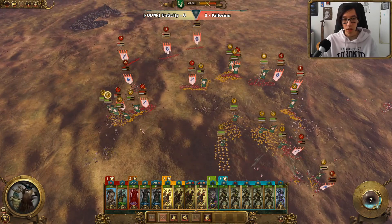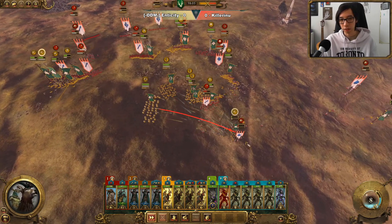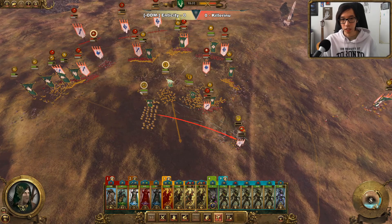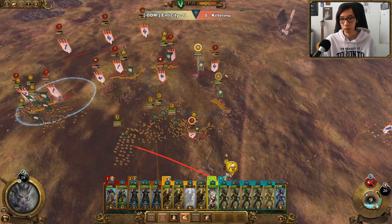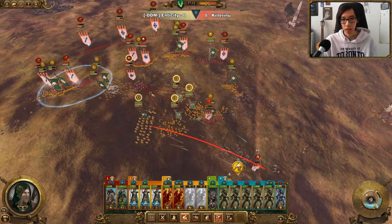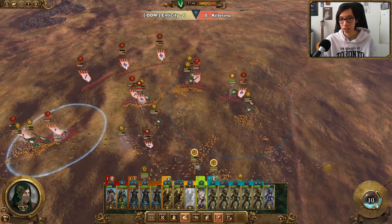Things are going quite well so far. We will have to pull back some of our Wild Riders on the left flank since they are just getting stuck in Spears, and they need to be moving in to support the Swift Shiver Shards. We'll disengage and then bring them over to assist. We've managed to defend our Swift Shivers from getting charged.